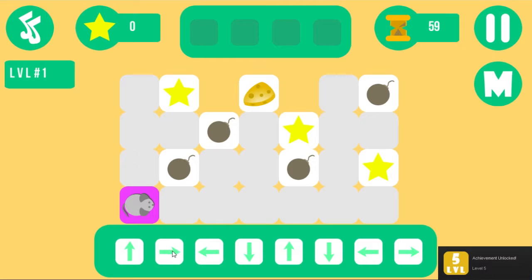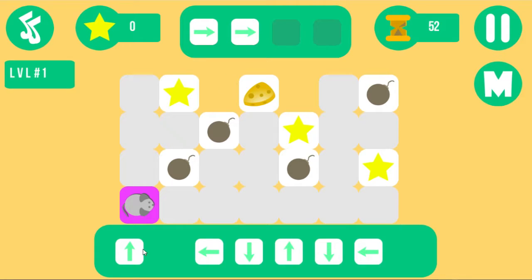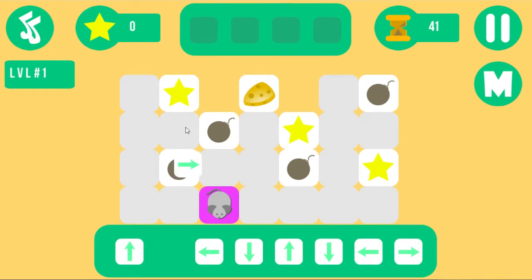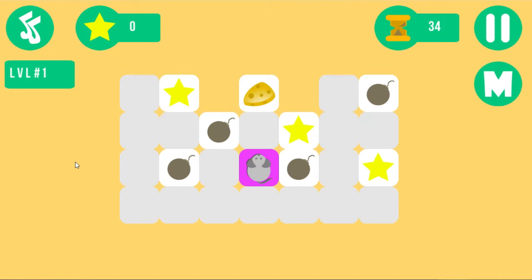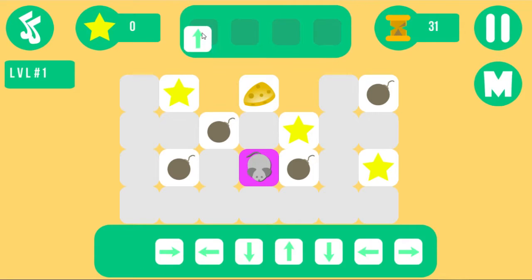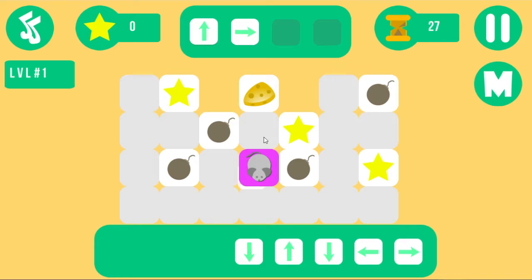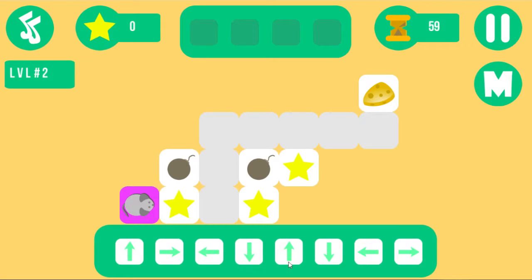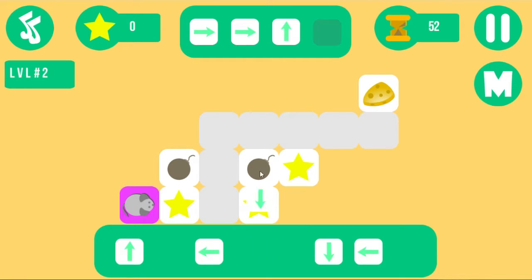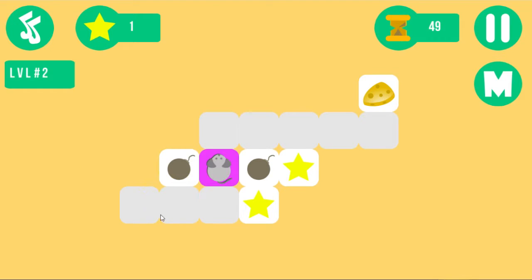I want to complete it — 100%. But for some reason the game keeps doing the same level even once you've beaten it for certain ones. Like, I'll get to level 10, which is the farthest I got — I played it a bit before recording — and once I beat it, it wouldn't take me to level 11. And then in the bottom corner it'd say 'you've defeated level 15,' but it's still showing level one.